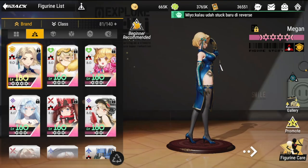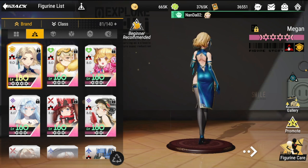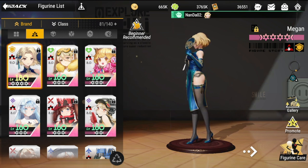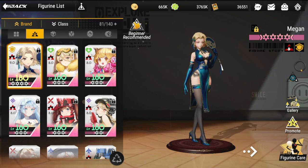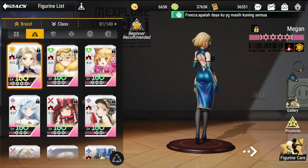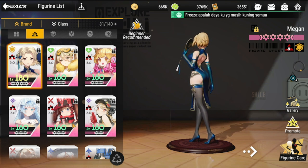Hey everyone, welcome back to Figure Fantasy. Today we'll be talking about summon team comps. There are three main figures we're going to look at. Take note: all of the summon figures are in Let's Red, so most of the team I'm going to be building is going to be under Let's Red. To start off, we're going to be focusing on the front.